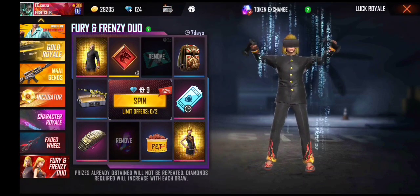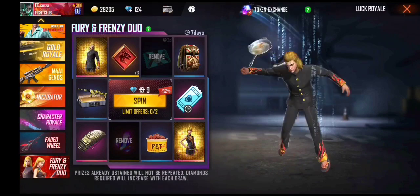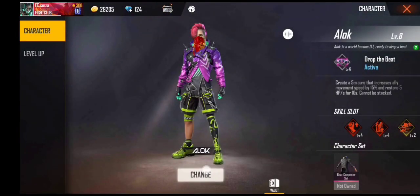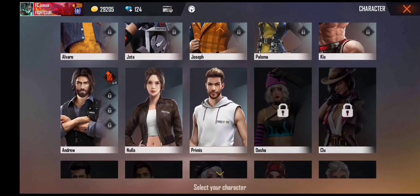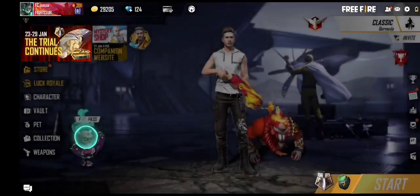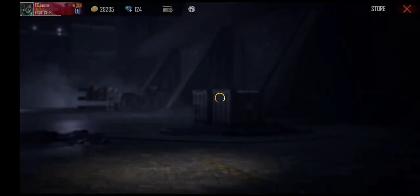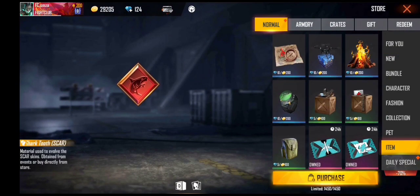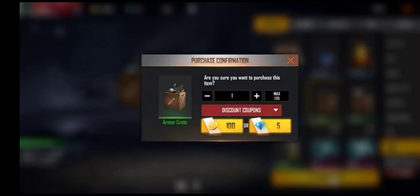We will get out of this video guys. Like I do, if you do step by step, you will also get it step by step. So guys, first of all, we have to take Adam. Now guys, we have to come to the store, after coming to store you have to come to item, after coming to item you have to take armor carriage.